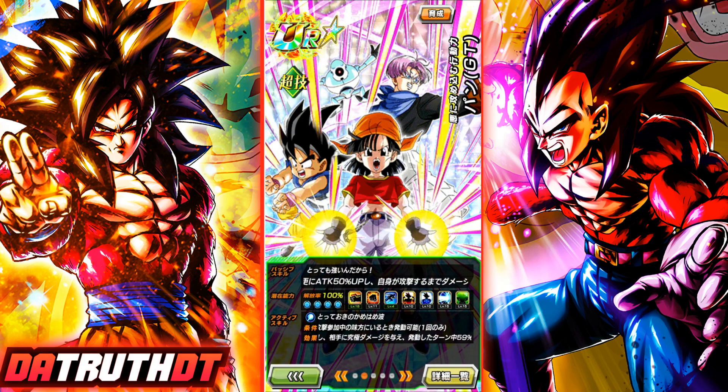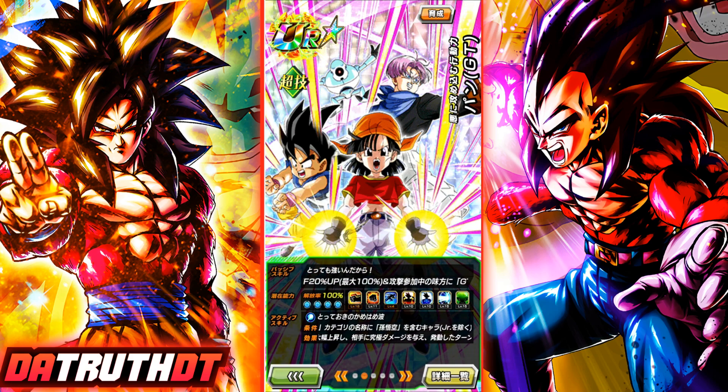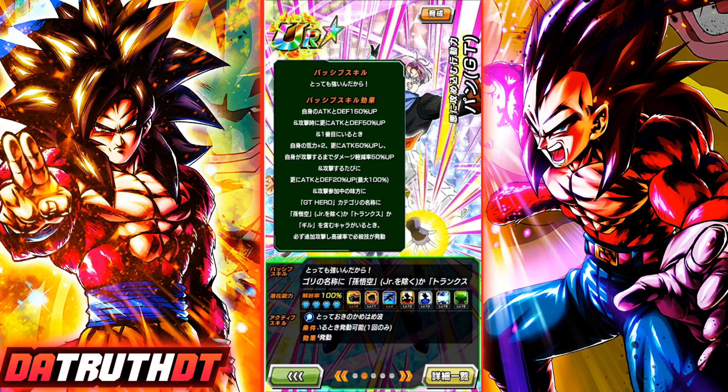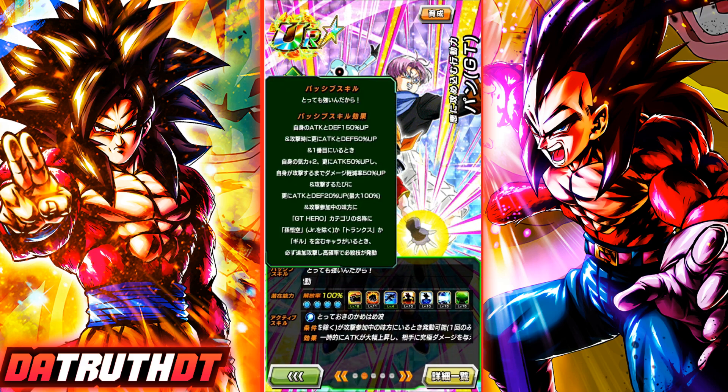Her active skill requires that Pan does five or more attacks in battle, and then there is a GT hero Goku in the same turn. So Super Saiyan 4 Goku will activate Pan's active skill and also activate the part of Pan's passive where she gets a guaranteed additional — that's a high chance of being a super — if there's a GT hero category ally Goku, Trunks, or hero. Pan is kind of like an upgraded Blue Kaioken Goku from way back, except Pan has 50% damage reduction before she attacks.